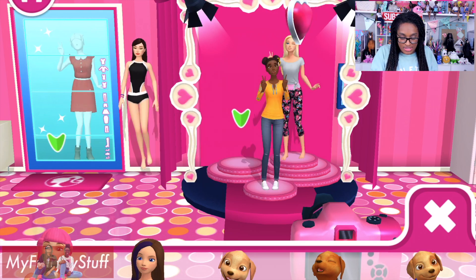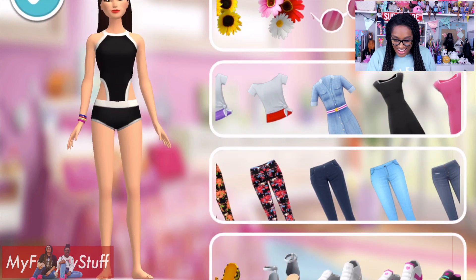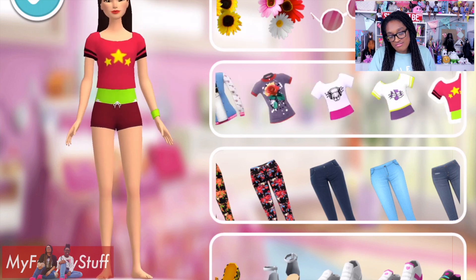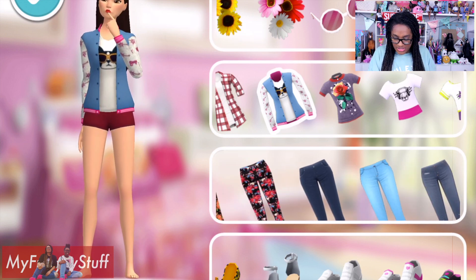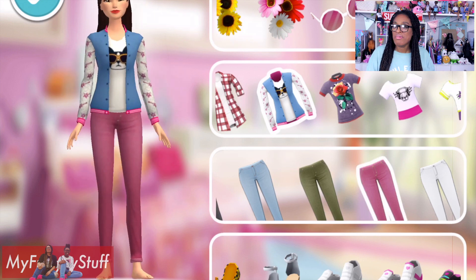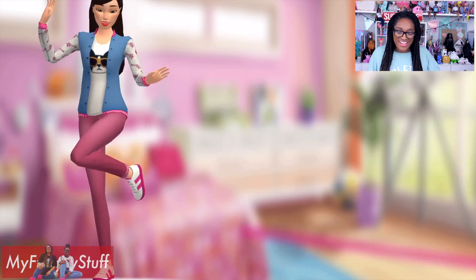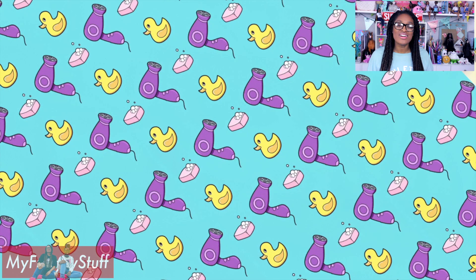We've got to get her in some normal clothes. Come over here, Renee. Because now everything in the closet is unlocked and we can find her a really cute outfit. I love that a lot. Now let's find her some pants — the pink pants work. Let's give her some sneakers. Love that look! She's so fashionable. And now that she has a new outfit on, she's ready to take those pictures in the photo booth.